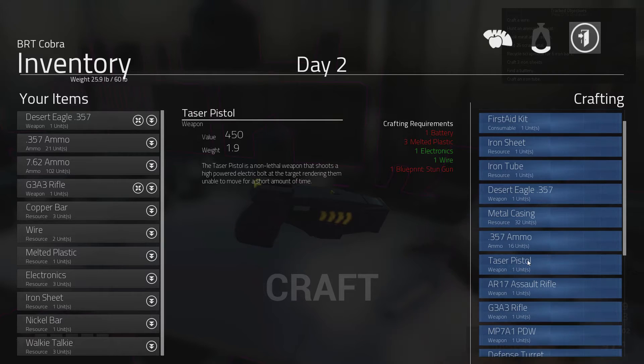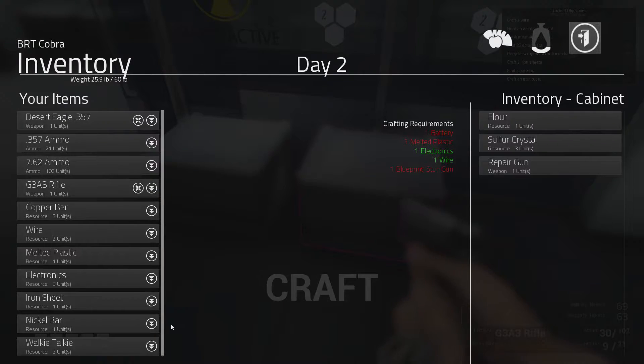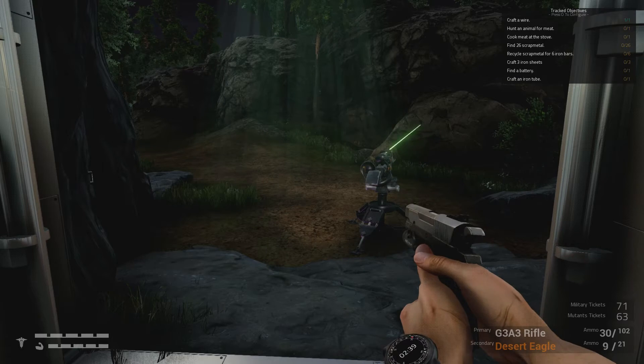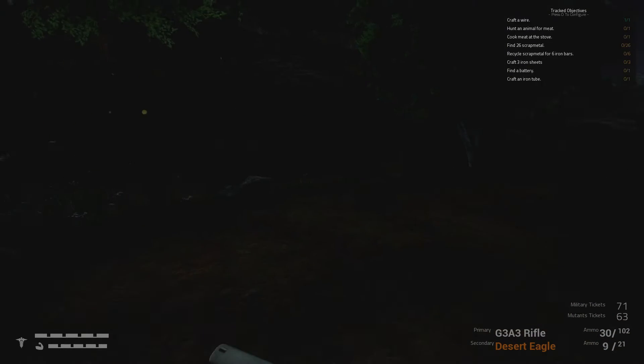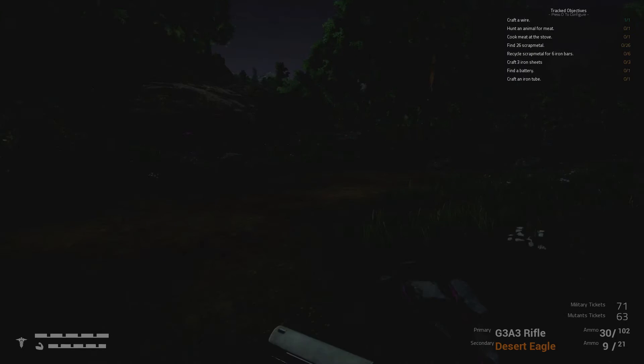A taser pistol is my main thing, so we need a battery and melted plastic — we've got one already. We need to go out and get some resources. We need a blueprint for the stun gun and I have no idea where that is right now. The only place I can suggest to find a battery is the house, which is very close by, but it means going out at night.